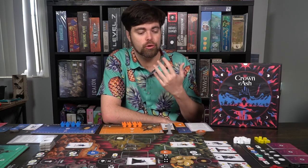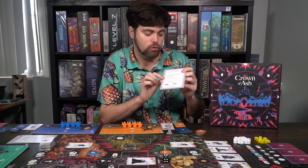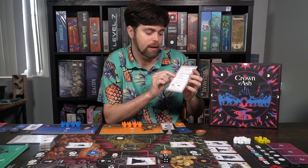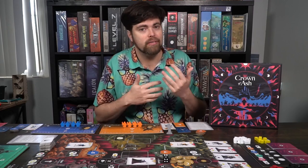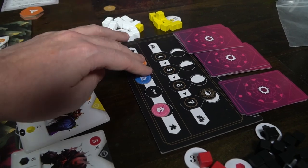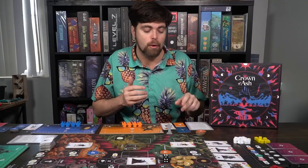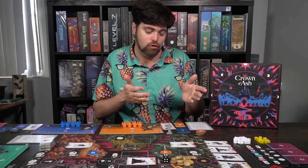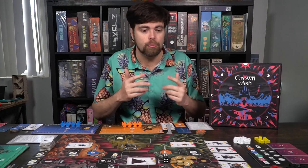Once no player has any minions, that will trigger the end of the round, and you will trigger all the effects of the end-of-round aspects, which is scoring, resurrecting, retrieving, and refreshing. Then you rinse and repeat with the player who has the lowest score deciding the turn order. Once all four rounds have been carried out, you're going to score once again and gain bonuses for your fate card, which includes your fighters and anything else present on the game board. Whoever has the most points is the winner.